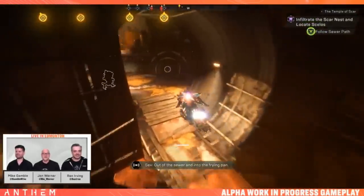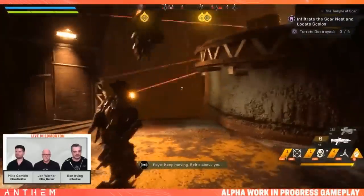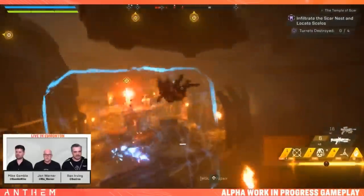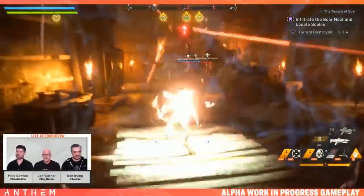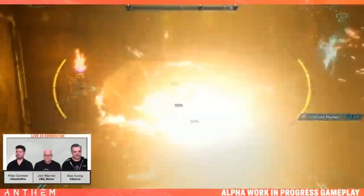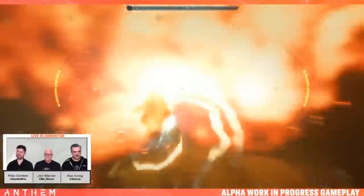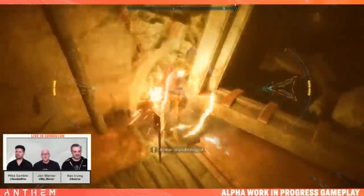Next event triggered — objective is to destroy all the turrets. Wind wall up. Someone immediately goes down. Getting revived. Snipers in the area too — dealing with both snipers and turrets. Shock coil deployed, combo on the turret. The combo is pulse and AOE, which is super helpful.